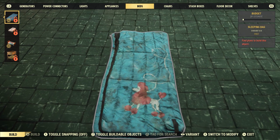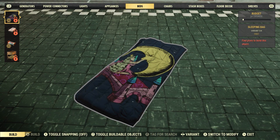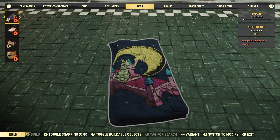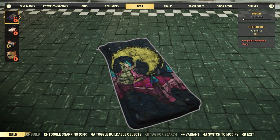First up, we have the Poodle sleeping bag. Then there is the Princess Castle Bed sleeping bag. It has two variants — the clean version, as you see here, and the dirty version in this photo. So that is the Princess Castle Bed sleeping bag.